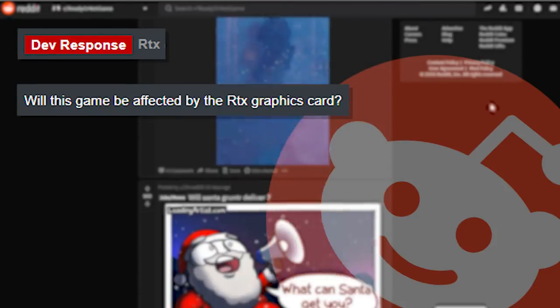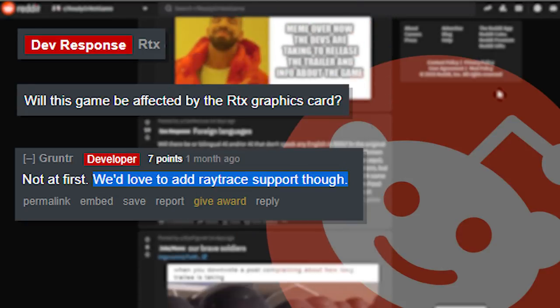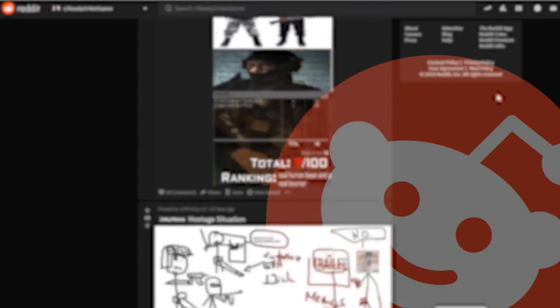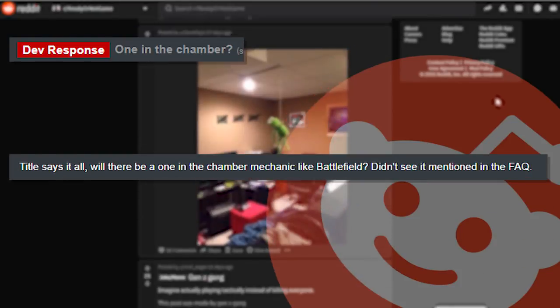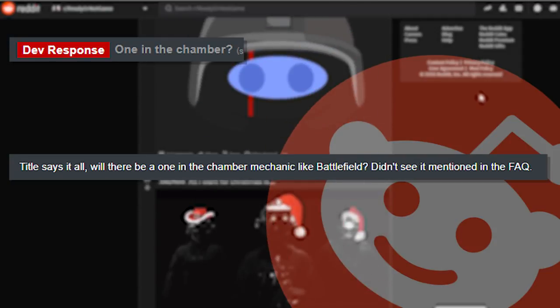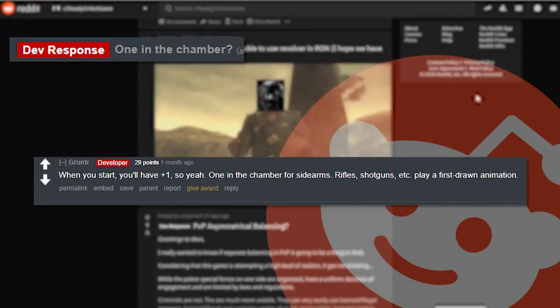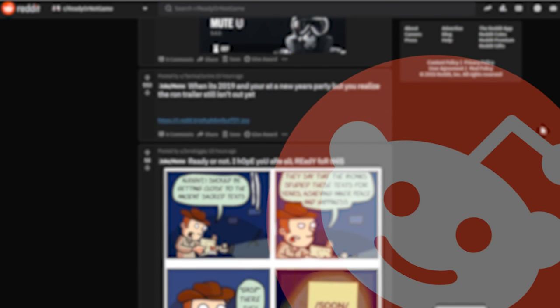'Will this game be affected by the RTX graphics card?' And the developer replies with 'not at first — we'd love to add ray tracing support though.' Next: 'One in the chamber — will there be a one-in-the-chamber mechanic like Battlefield?' The developer replies with 'when you start you'll have plus one, so yeah — one in the chamber for sidearms, rifles, shotguns, etc., plays a first animation.'